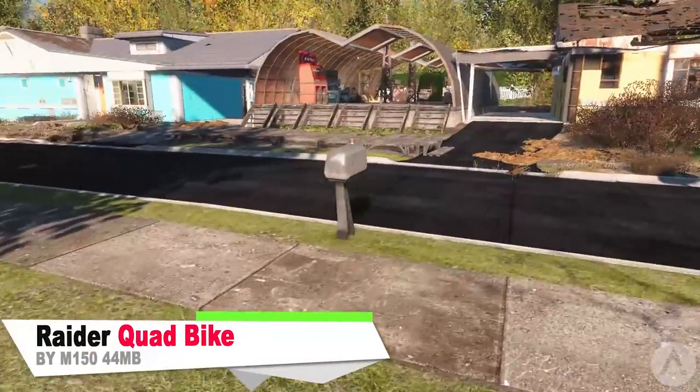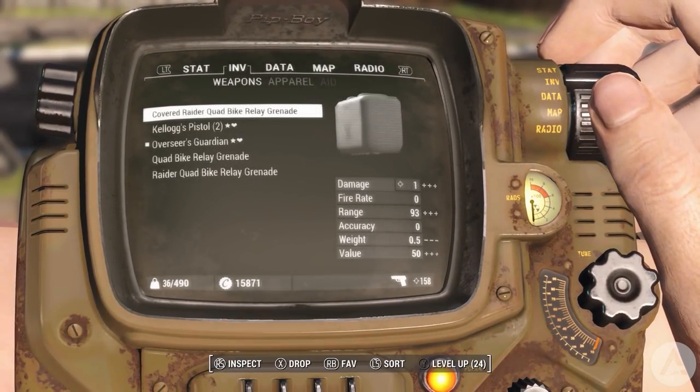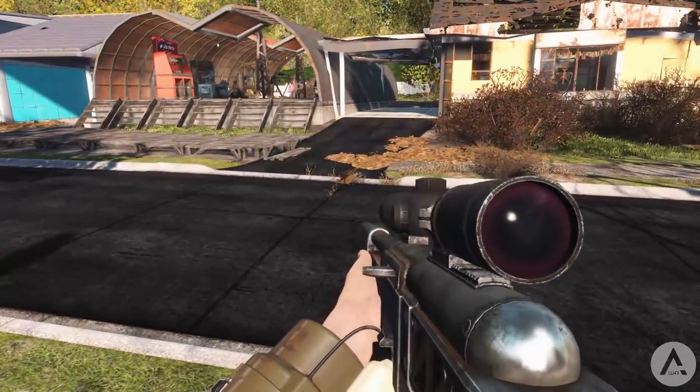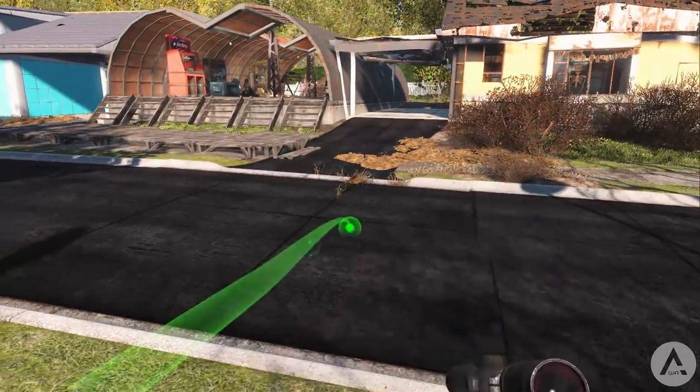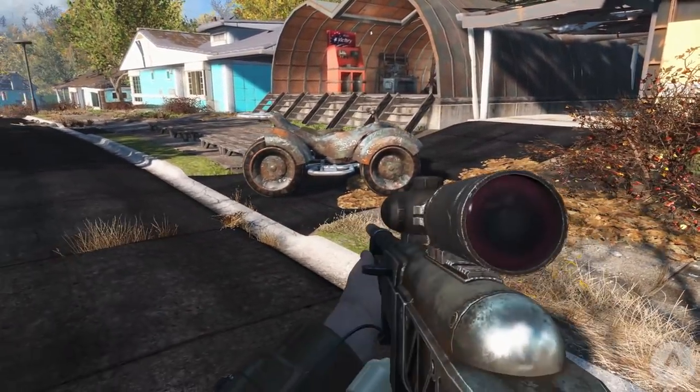Our first mod is the Raider Quad Bike. This mod adds in a rideable quad bike with animations. Added to the workshop menu in any settlement is the new quad bike factory. You can build it and then build your very own quad bike in there, and you get a choice of the quad bike, the raider quad bike, or the covered raider quad bike.